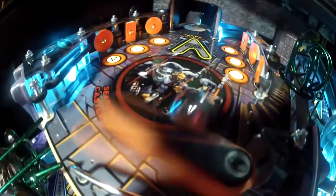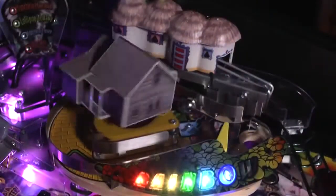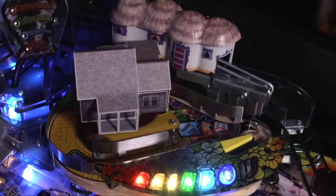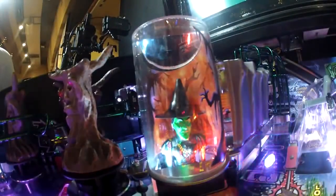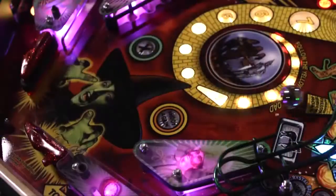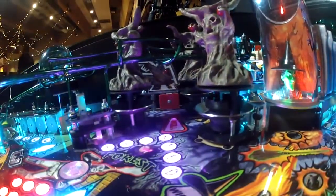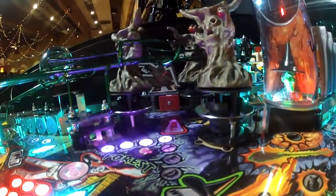You have two upper playfields. You have a lot of mechanical actions in this game with a spinning house with the Wicked Witch of the East. Legs pop out of the house when you stop it. You have the Melting Witch, the Wicked Witch of the West. You have these really cool ruby red flipper slippers. You have the crystal ball. You have the haunted forest trees as your bumpers.